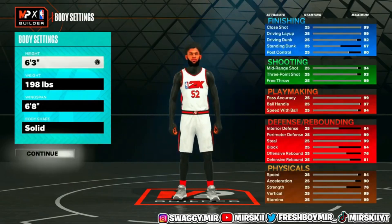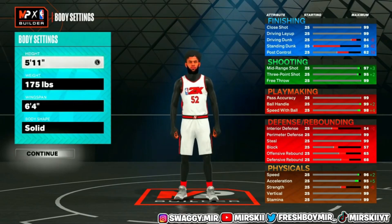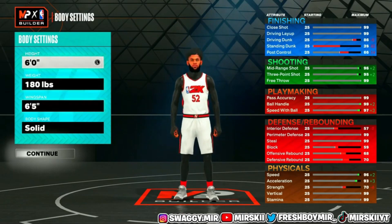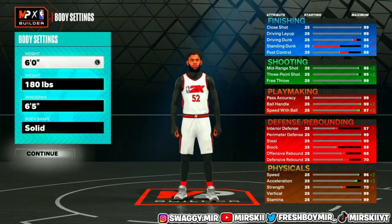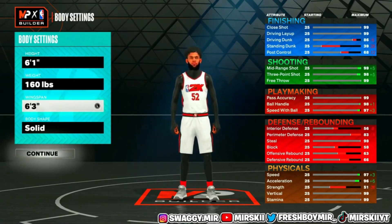You can pick any jersey number you want. For the height of this build, it's in the title — we're going with 6'1". The lowest I will go with these short guards is 5'11". I wouldn't go lower because at that point you cannot dunk the ball at all. So 6'1" and 6'0" are the sweet spot. For the weight, we're going low because we're here to jump and shoot the ball — that's it. For the wingspan, we're going 6'3", and for the body shape, we're going with the slight body shape.